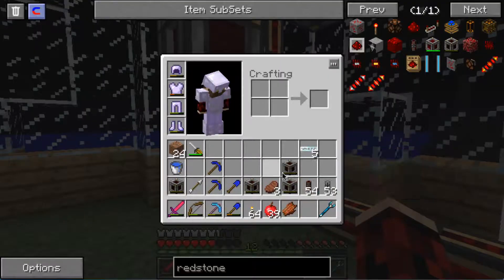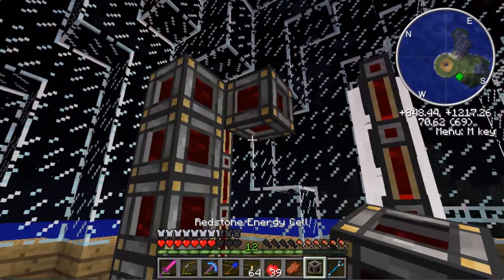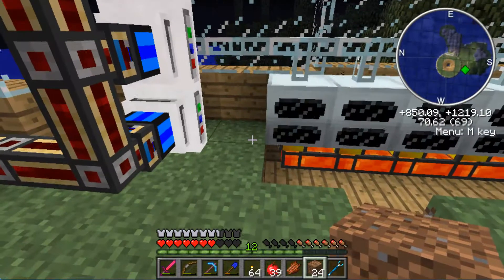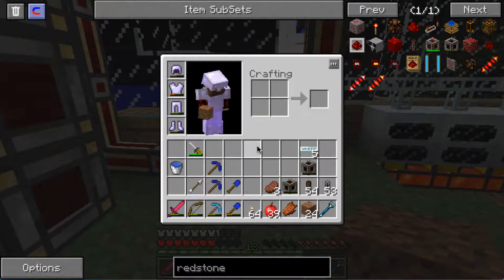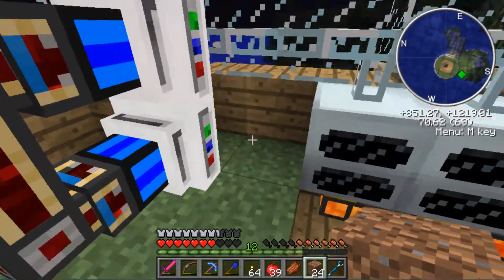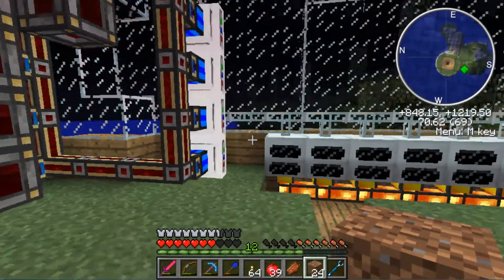We're going to place down our redstone energy cells right there in the corner. The other thing we need to do is get some levers and some wire, because we need a way of turning these engines on and off - ideally all at once. I'll be right back with the materials to show you how to do that.